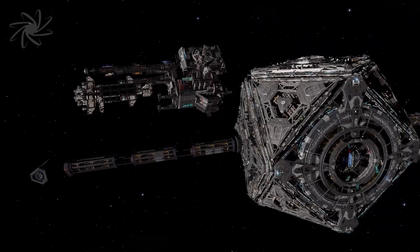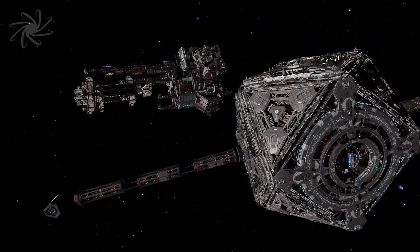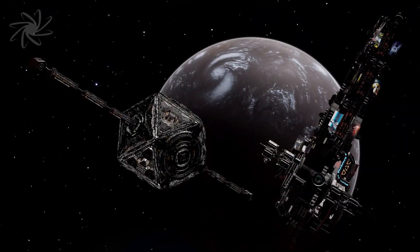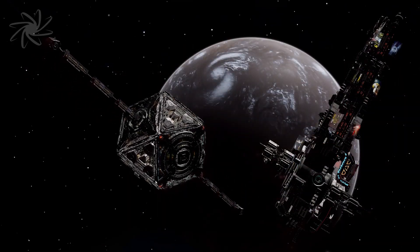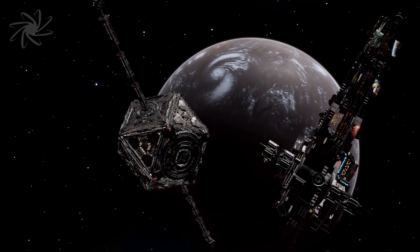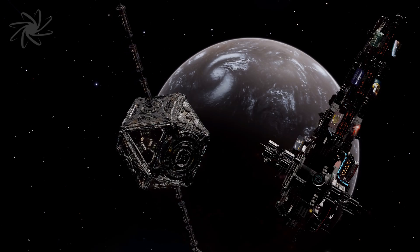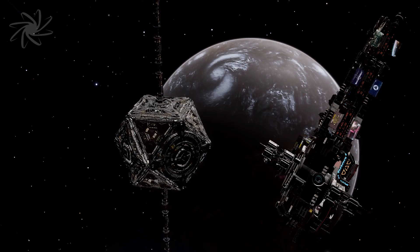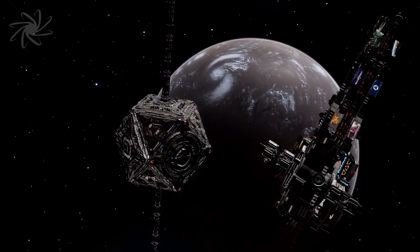But the real draw is the power plants on offer to the top 75% of participants. A single size 3A overcharged power plant is being made available to participants in the Colonia part of the initiative, while in Alcor up to three different power plant sizes — 3A, 4A, and 5A — will be made available if the three tiers of the appeal are all completed.